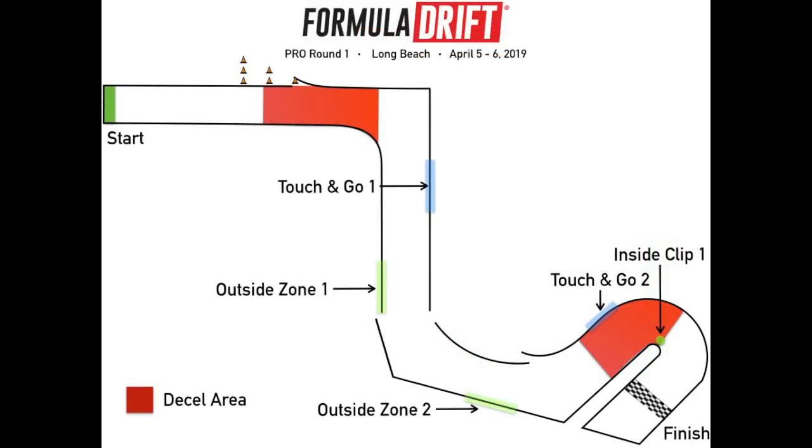The next slide we went over in the previous video — it's the decel map. The red zones indicate where you can slow down, and where it's not red is where you should be on throttle, either maintaining momentum or accelerating.